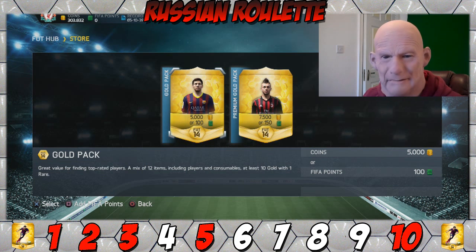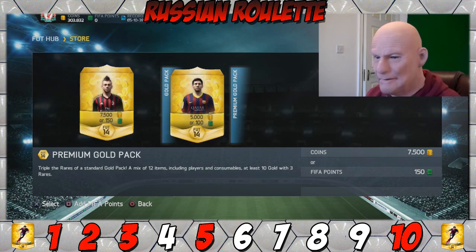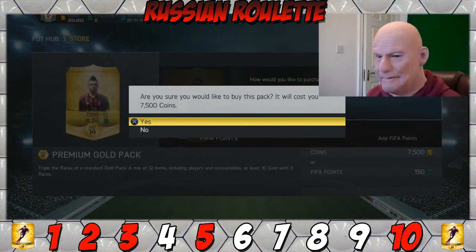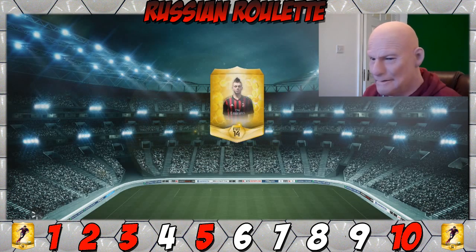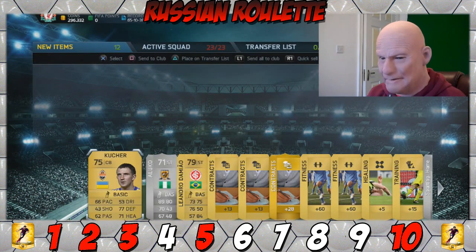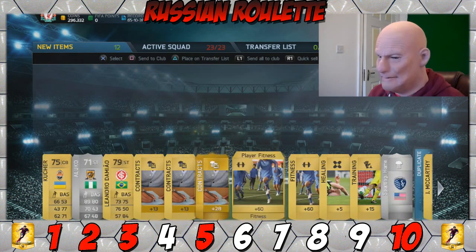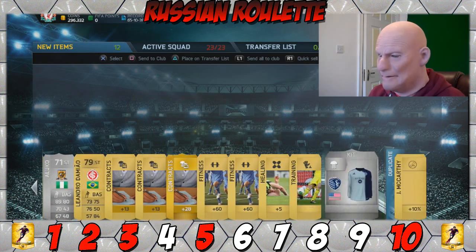Right, let's get started. As you can see, the red numbers on the bottom are the ones we discard. Pack number one is a discard pack, so let's hope we don't see an inform. All we've seen is a big pile of shite — although, that could be interesting. That's a silver pacey bastard. How much is he going to be worth? I'm scared to check — that could be a half decent card that I'm about to discard. Let me know down below guys.